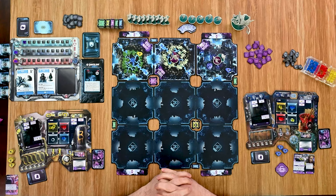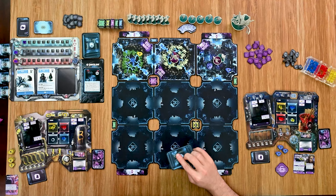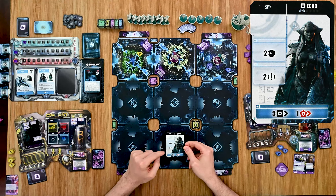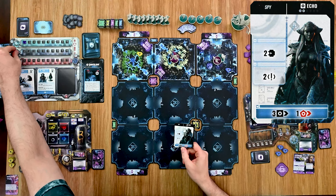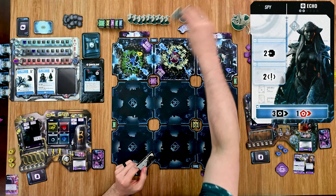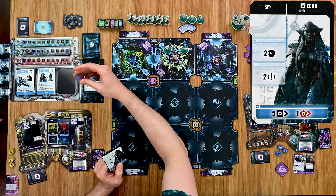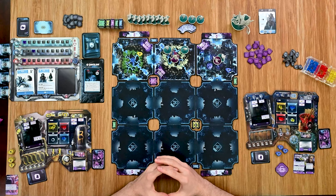Moving into the firewall turn: the password passes to the next player clockwise, then each player draws a card from the database and resolves it. The first card is an echoes or spy card — it moves the seekers up three spaces, drops two seekers onto the handling player's space, and advances the firewall threat track by one, making things harder for everyone. That was a bad card to start with.